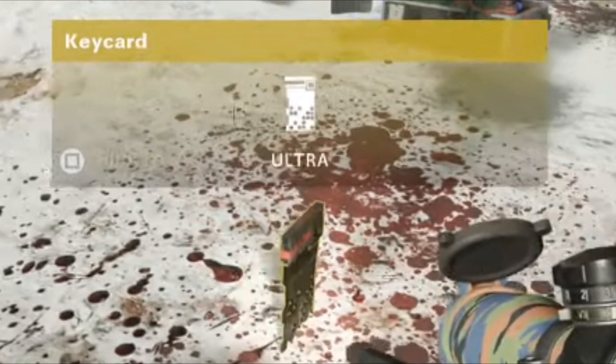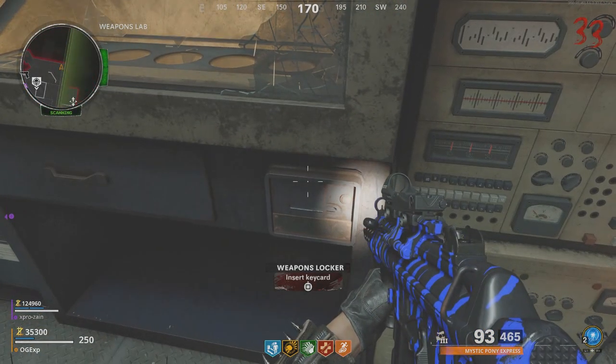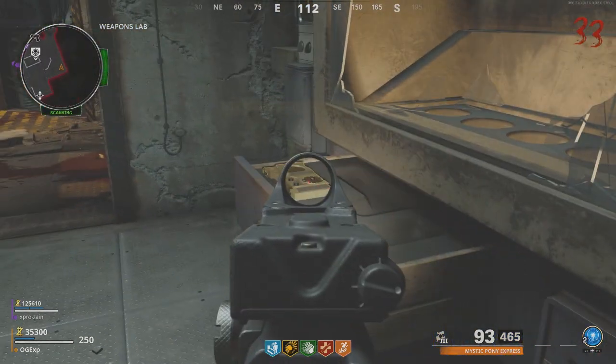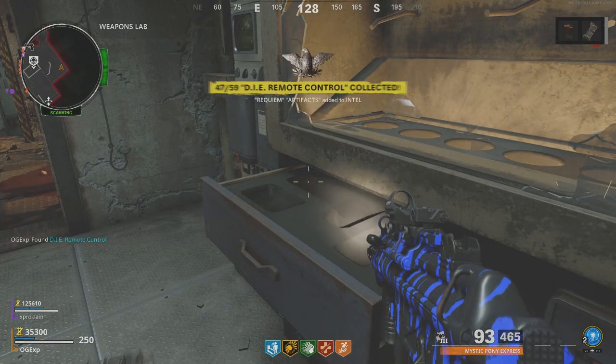These next ones require the key card. Once you have the key card, go down to the room with the big nuke in it and put it in the machine at the back. Once you put it in the machine this piece is going to pop out — pick it up and it will give you a piece right there on the screen.